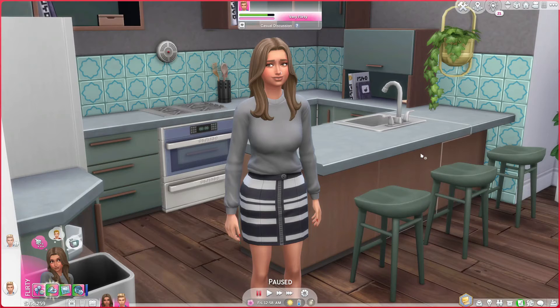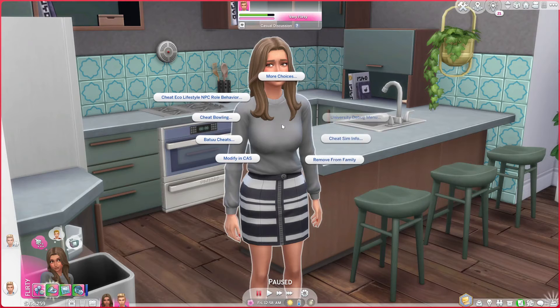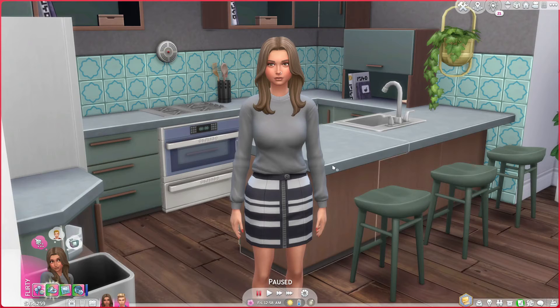There are actually two ways to reset your Sim. The first way, after you've enabled cheats, is to hold down Shift and then click on your Sim and select Reset Object (Debug). It will reset them — as you can see, she kind of just went from emoting a little bit to standing still.